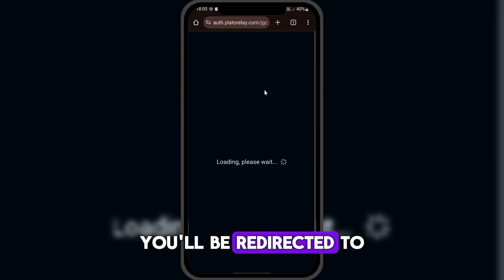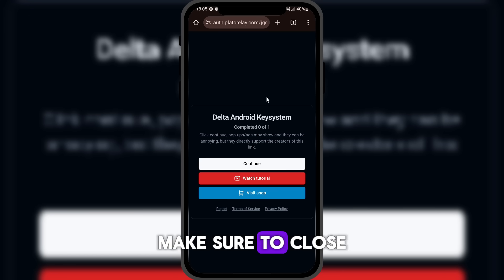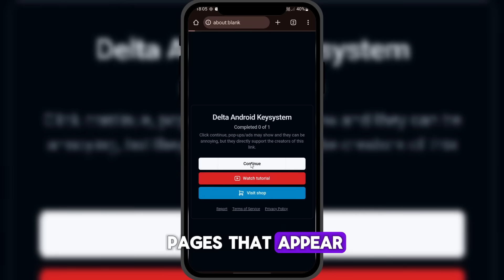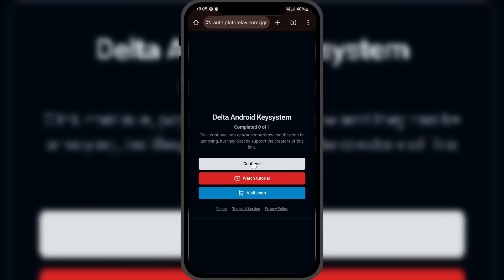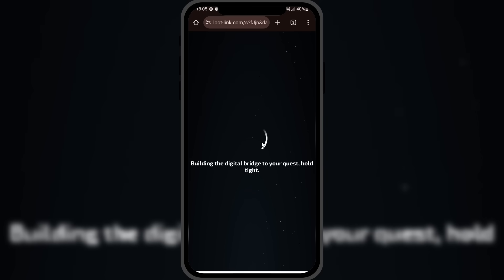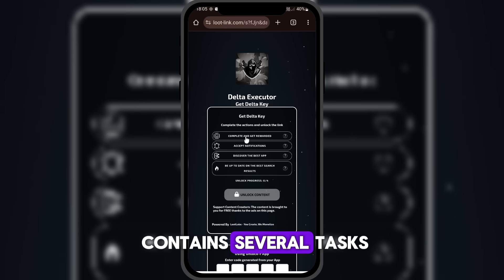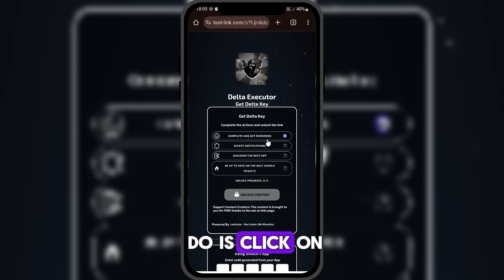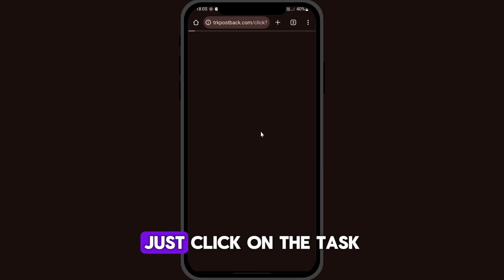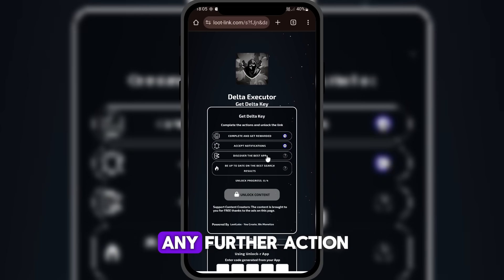You'll be redirected to this page. Wait for 5 seconds, then click on Continue. Make sure to close all annoying pop-up pages that appear. Next, you'll be taken to a page that contains several tasks you need to complete. To complete these tasks, all you have to do is click on each one in order. Just click on the task, then return to the main page without taking any further action.